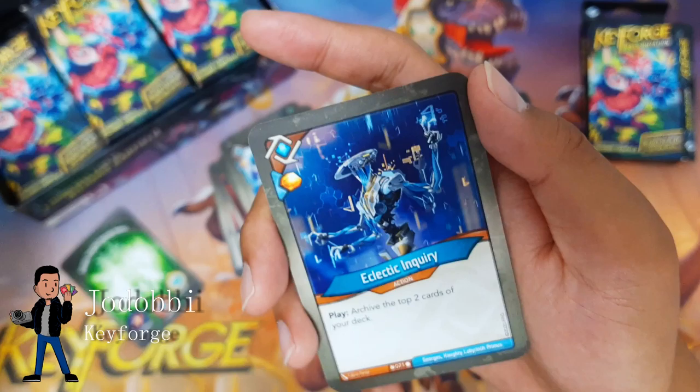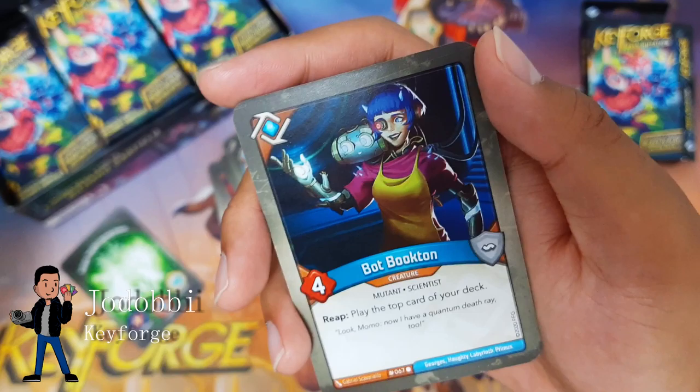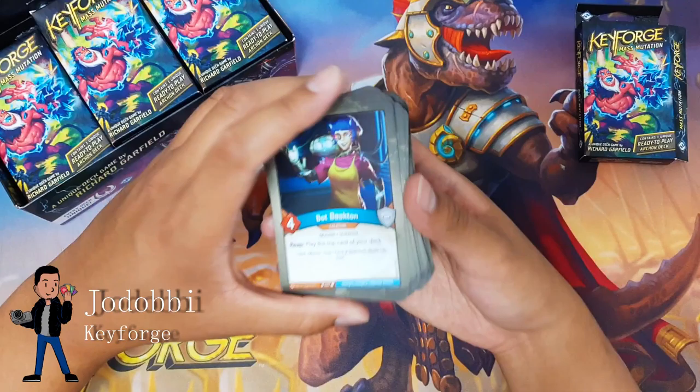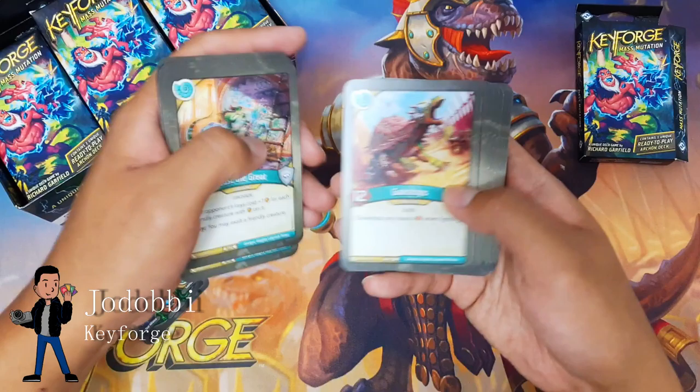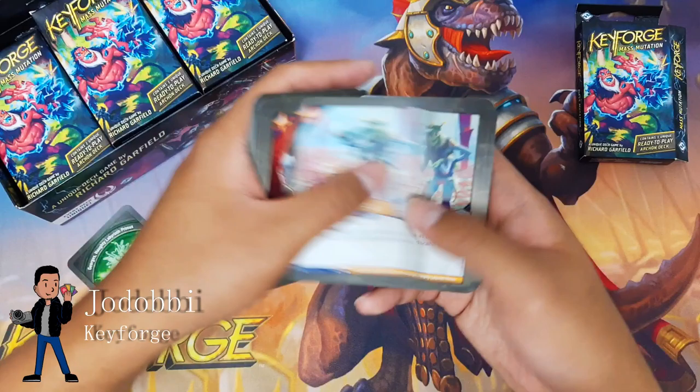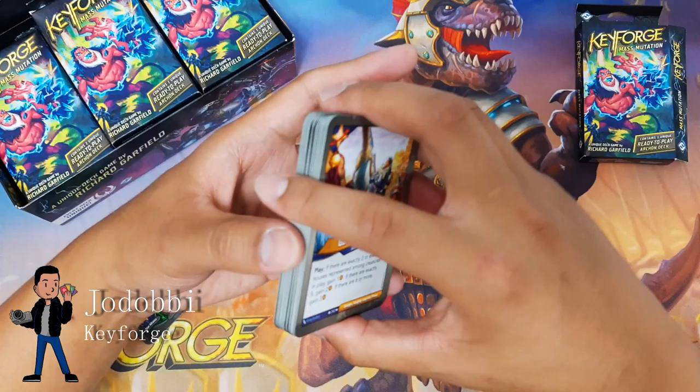Let the Logica: provides an amber bonus and discard cards from the top of your deck until you discard a Logos card or run out of cards; if you discarded a Logos card this way, put it into your hand. Double Let the Logica — some quick cycling there. Eclectic Inquiry — good, more cycling. Bot Booked In: play the top card of your deck on a reap. Looks like a pretty promising deck.